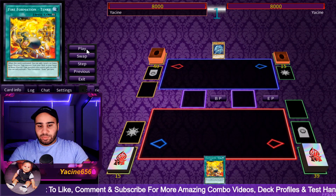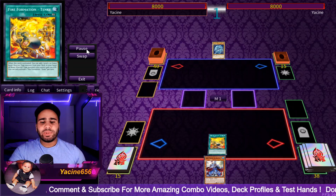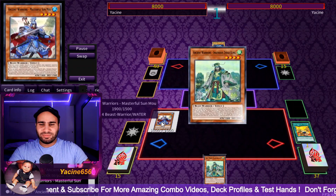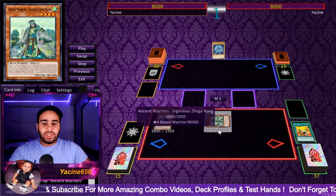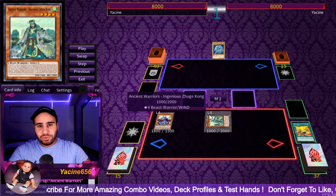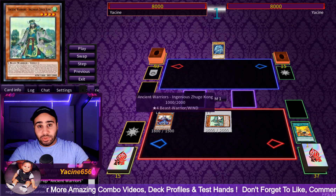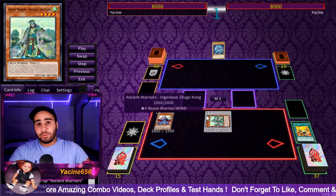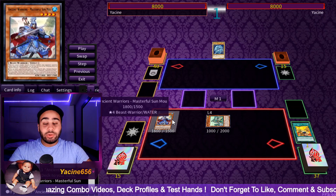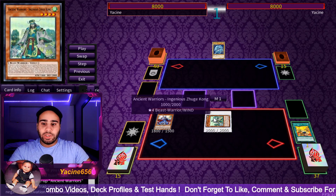Combo number one is basically just Tanky. It's not really a combo, but it can also be this guy — Masterful, Master Sunmu, whatever. And any card that you are willing to discard. As you can see, there is just nothing special or interesting to note outside of the fact that you can summon Zuch Kong, which is a wind and level four. When you search it with Sunmu, you can add it to your hand, but the effect of Zuch Kong allows you to special summon it. So it's sick.